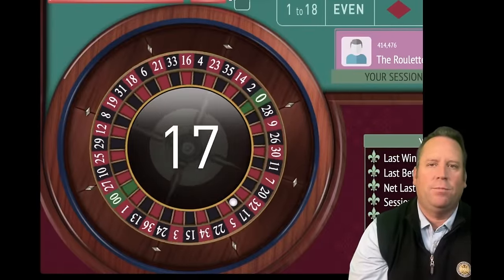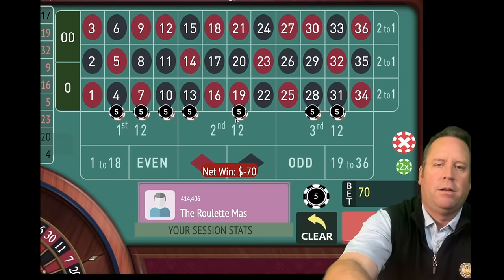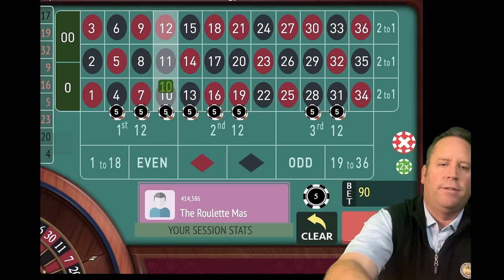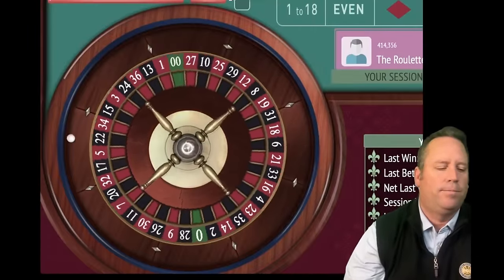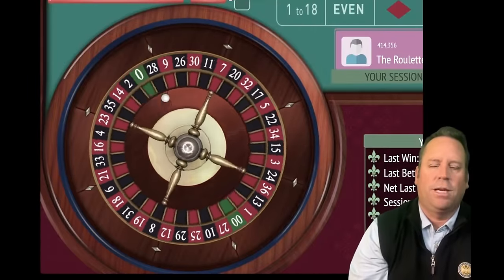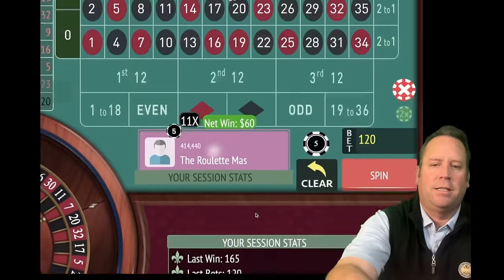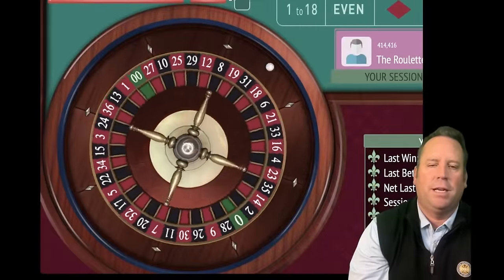That's a 17 black — that's a loss. So we're going to add that one in. You can see they're all at $10, so we're going to take this one to $10 and then add $5 to all of them so they're all $15. That's a $120 total bet. Let's see if we can get some wins. That's a 33 black — that's a nice $60 win. We're up $300. We're not in session profit, so let's re-bet and spend.